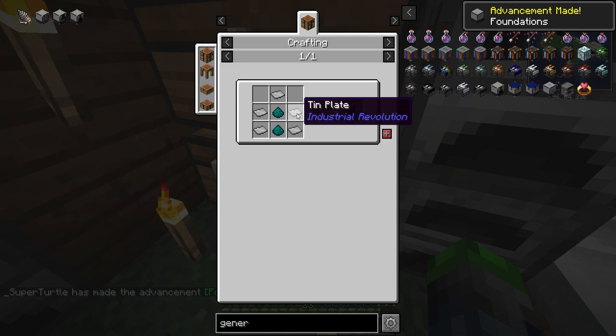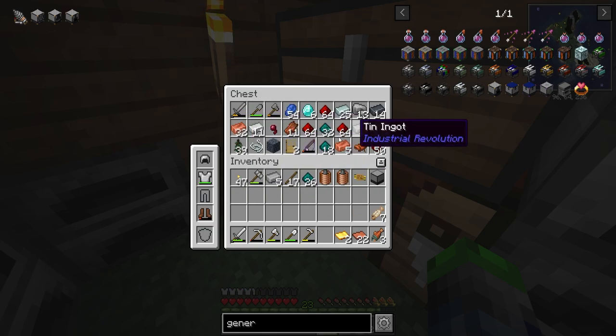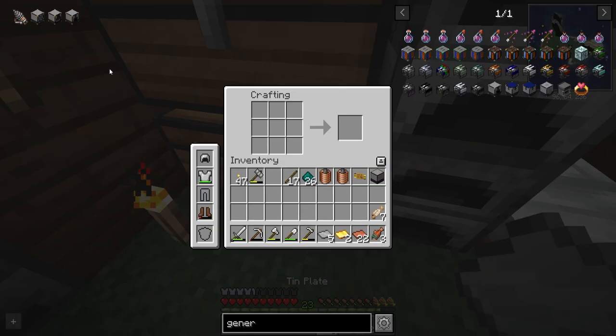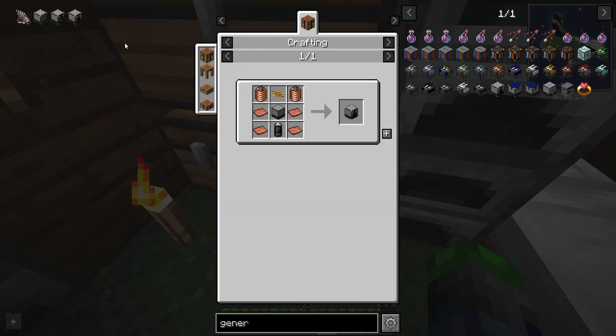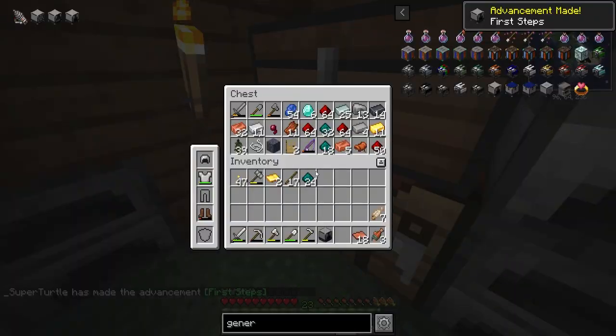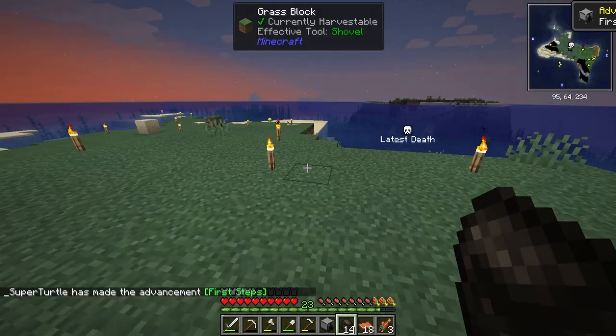And then just a battery, which is going to require some tin. We need five tin. The battery is done. That should be the coal generator — so cool! We've got power at our fingertips. Unlimited power — itty bitty living space, one block.